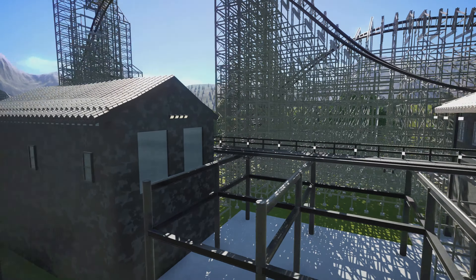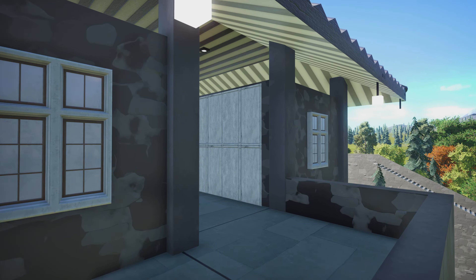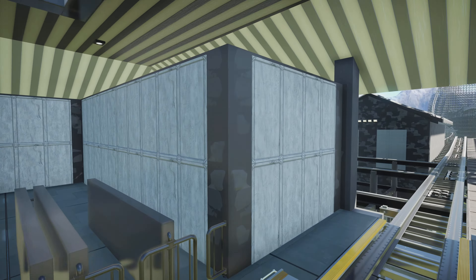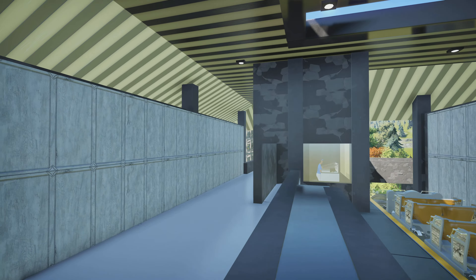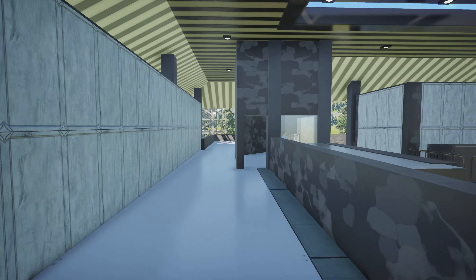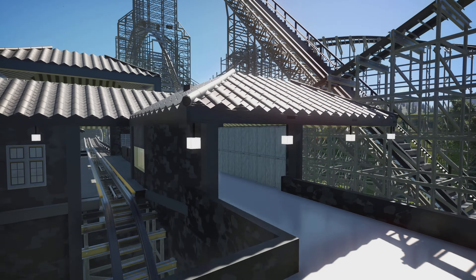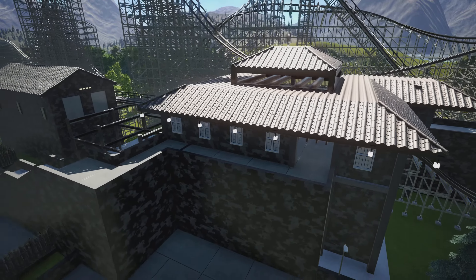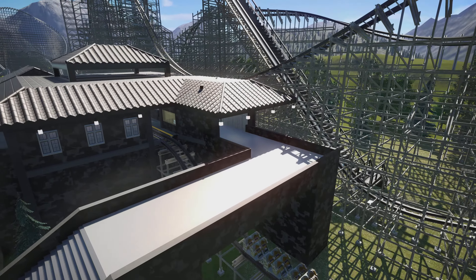We have a little bit of a backstage. None of this is accessible for guests — it's all just custom walls or custom pathing. Then we head into the station. We've got the operator's booth here, and you can see where the operators can walk out. That's the exit for the coaster as well. Using these Asian roof pieces — I've seen a couple people do these in areas that aren't the Asian theme and it looks really good, especially with darker or gray colors.